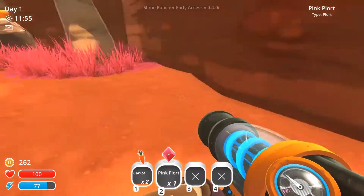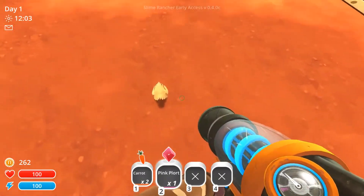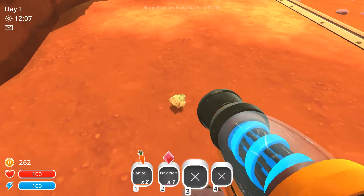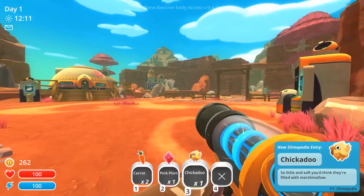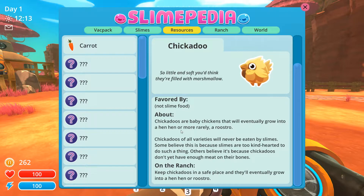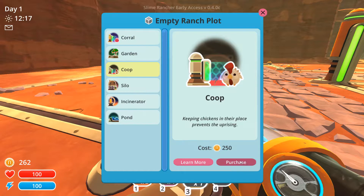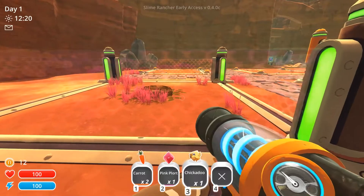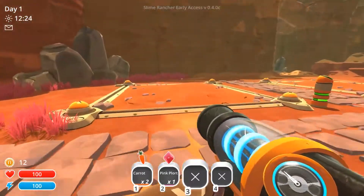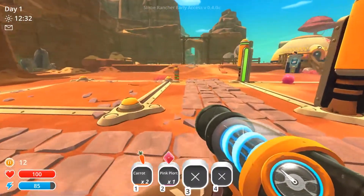We got a pink plort. What do I hear? I hear something. Oh, a little chickadoo! So little and soft. Do you think they are filled with marshmallow? Slimepedia — favorite food, future meat. Eventually grows into a hen hen and more rarely a roosteroo. So if we get a coop — keep chickens in their place. I am ranching it up like crazy. We are pro MLG ranchers.